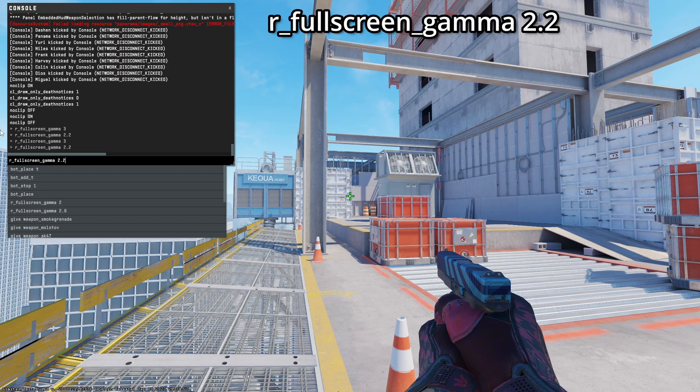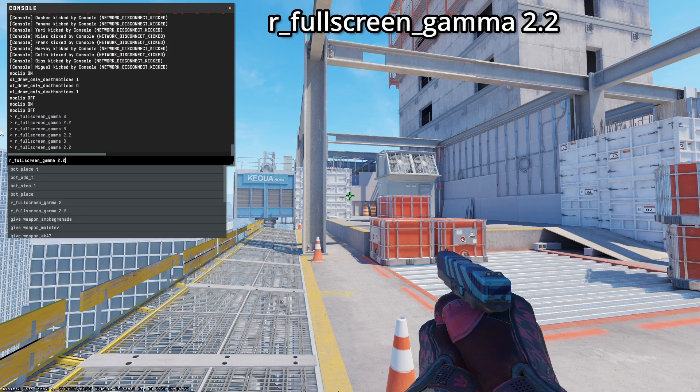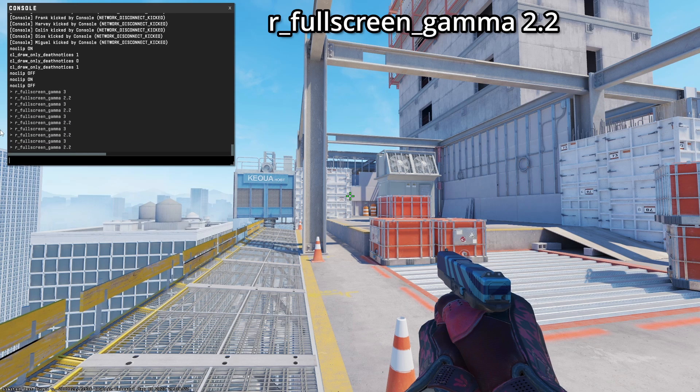In CS2 the lighting is very bright. There's a console command 'r_fullscreen_gamma' you can mess around with. The higher the value, the darker it gets. Here I'm showing you the difference between 2.2, which is the default, and 3 — and you can go higher if you want to make it darker.